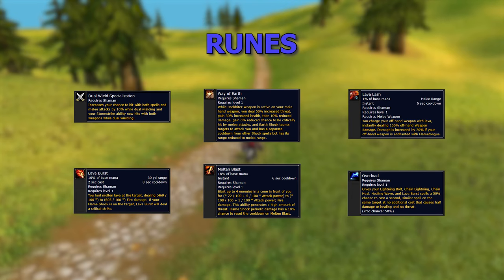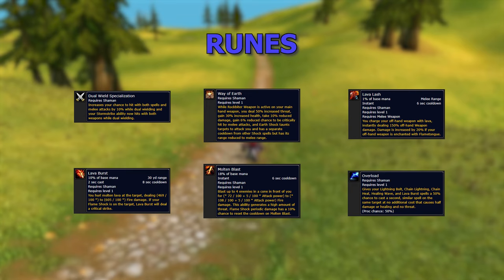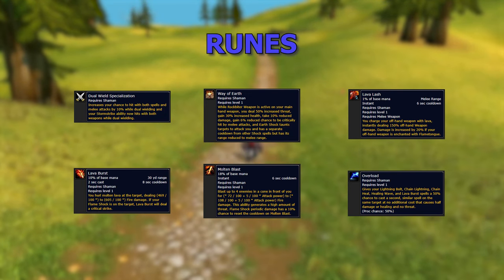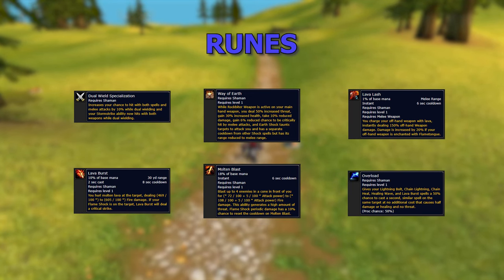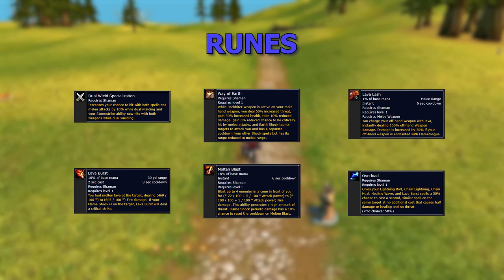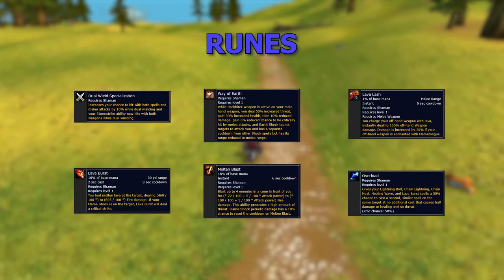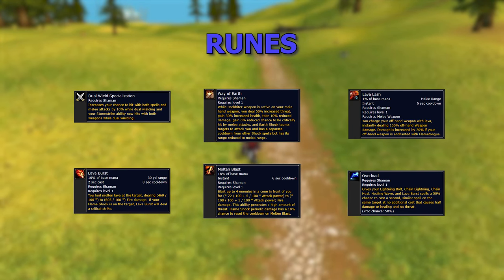For the hands slot, these are runes I personally swap per boss in BFD. On some bosses I throw on Molten Blast for AoE with more adds. Single target bosses I throw on Lava Lash. For bosses like Ghamoo-Ra I'll throw on Lava Burst with Overload on my chest, getting increased proc chance and more damage — since the bubble means you can't do a lot of melee damage. Your threat won't be as good but you'll still hold number one threat.